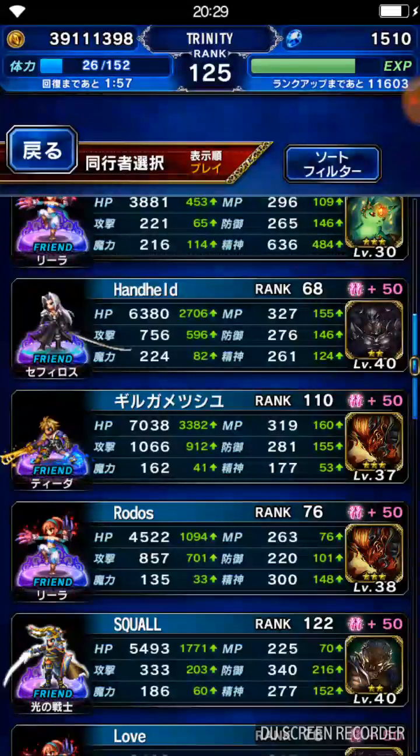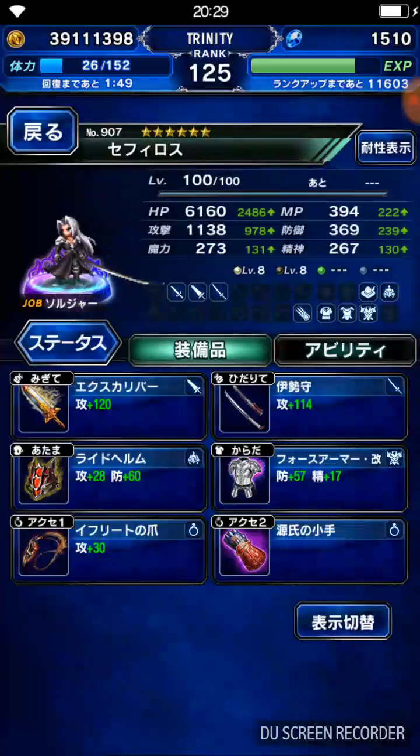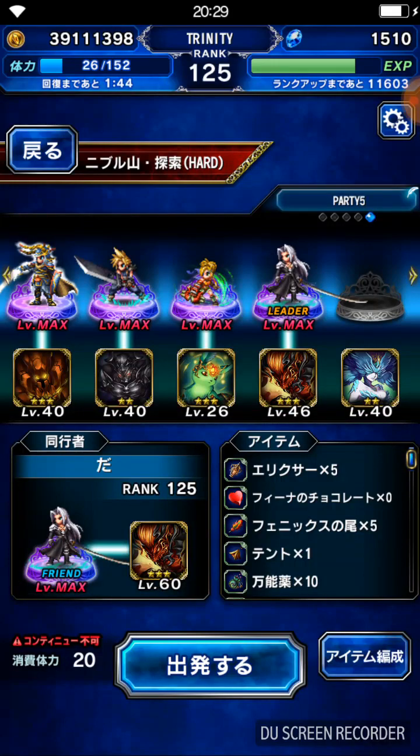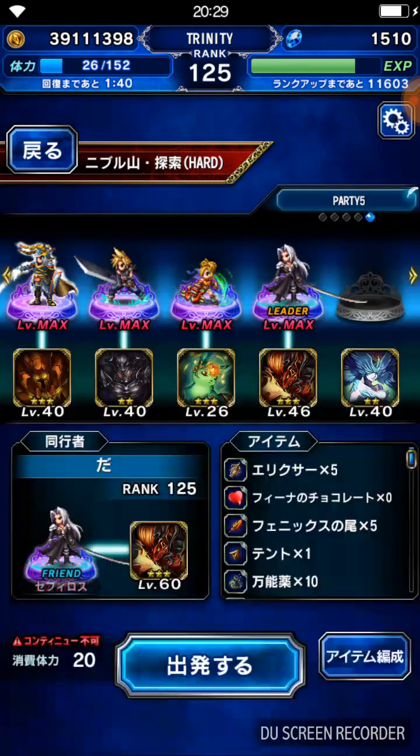I advise bringing a Sephiroth Friend — if you have Sephiroth, of course. And if you have Lila, bring Lila Friend with Holy Elemental Chain. Probably can one-shot using Lila and Sephiroth, by the way. So if you're a beginner, you would want to bring Riku, because Riku's limit break grants you another life right there.